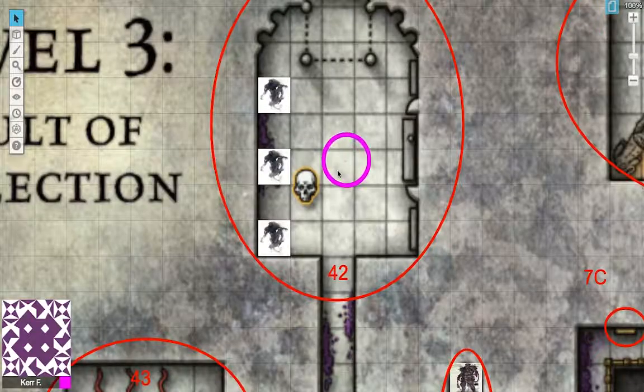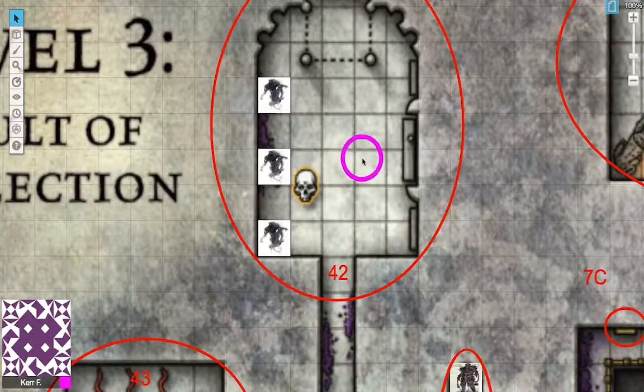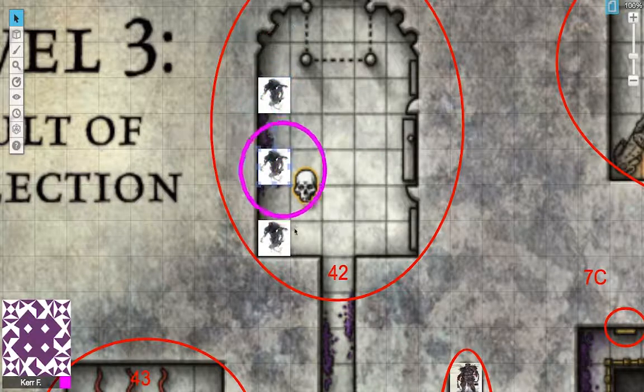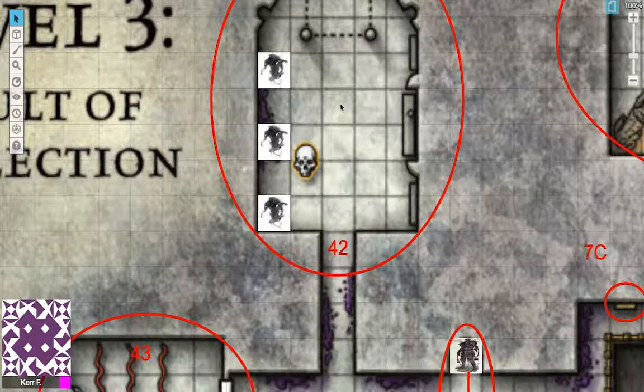If I was running this for my characters and they triggered the wraith effect, I'd make sure to polymorph anyone wearing the frog masks first, then have all three wraiths immediately summon specters. That gives you six enemies in this tomb instead of three, and they all attack until defeated — potentially very, very dangerous.